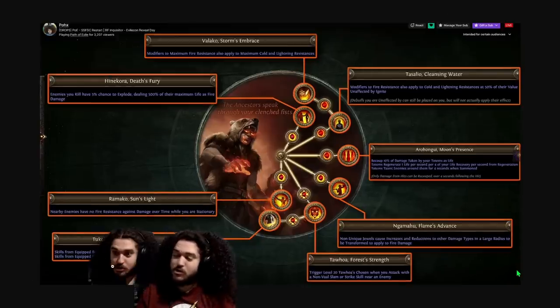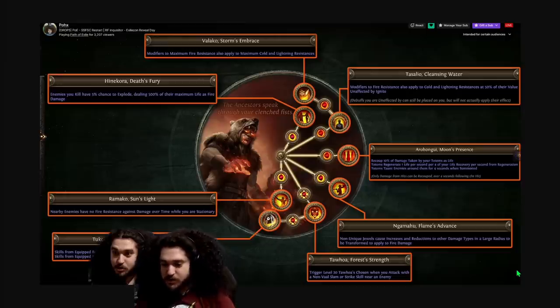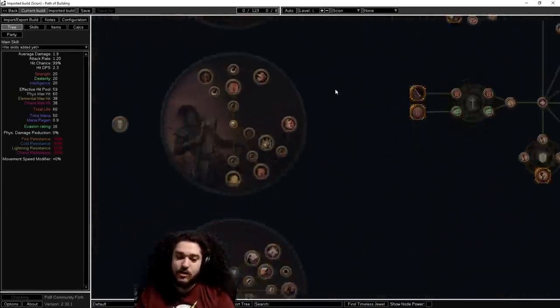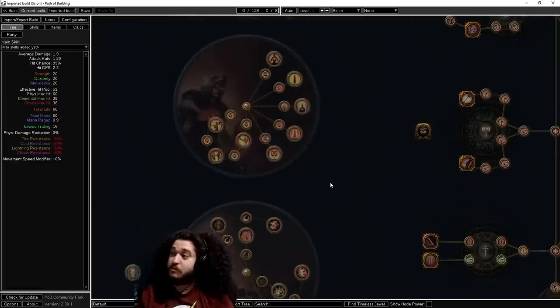Before getting into this, my facial expression is currently blocking one of the ascendancy nodes. That node has to do with Fist of War support and Ancestral Call, so it's more for attack builds and we don't need to worry about it. I'll be honest — I actually really liked old Chieftain for RF. I do have an SSF RF Chieftain I played before, and I think I like the old Chieftain better for Righteous Fire than the new one, but I respect the new identity.